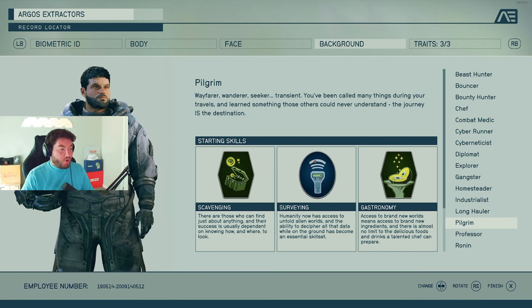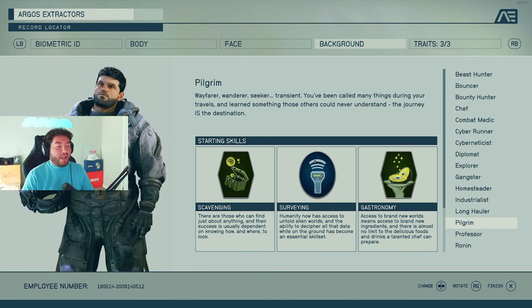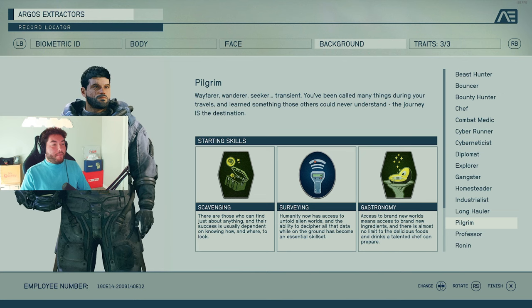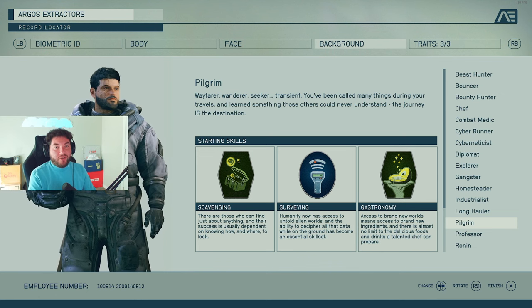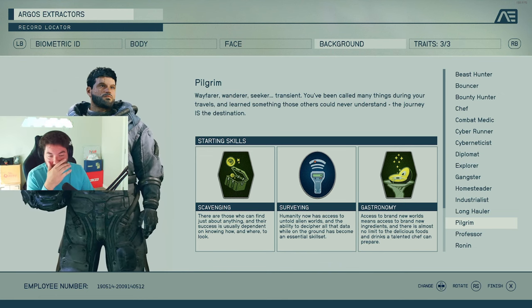Pilgrim gives you scavenging — there are those who can find just about anything — surveying to help with the scavenging, and then gastronomy. As a pilgrim, you know how to survey well, scavenge for things, and then utilize those resources to cook and feed yourself. Interesting if you're going for that living-life-as-you-go style right off the bat.